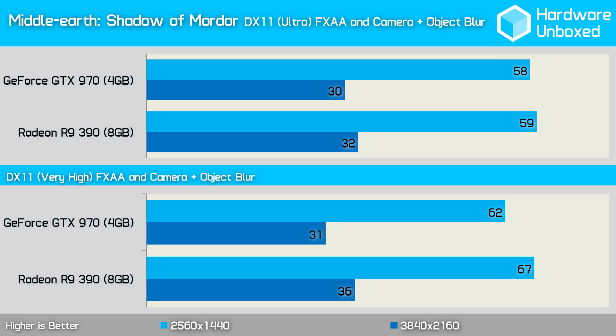Testing with Middle-earth: Shadow of Mordor saw the 390 average 59 frames per second and the 970 58 frames per second, so things were very even in this title. That said, using the very high quality preset the 390 became 5 frames per second faster than the 970 for a very playable 67 frames per second.